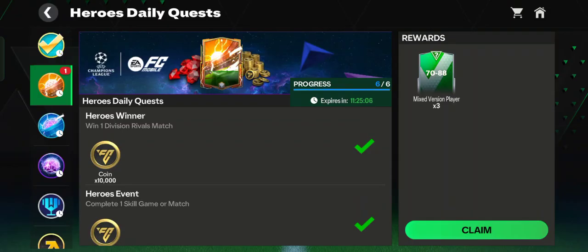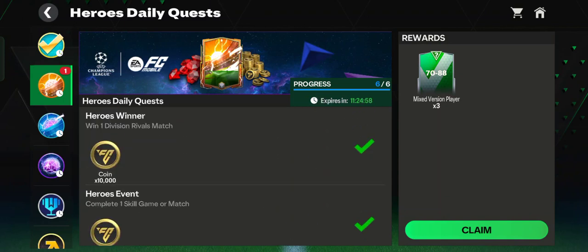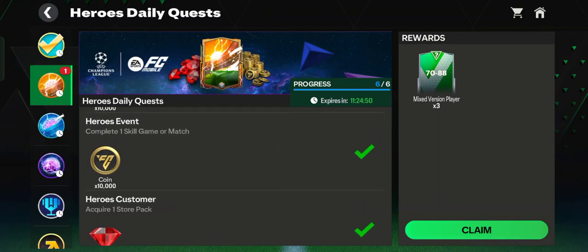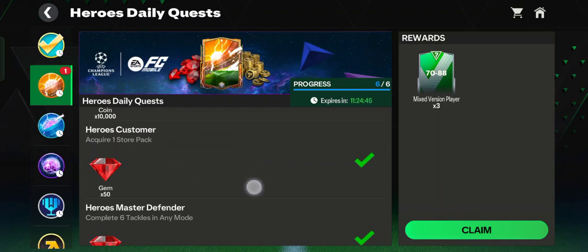This is the Heroes daily quest. All you have to do is complete six tasks. The first task is Heroes Winner — win one Division Rivals match, very easy, 10,000 coins. Heroes Event — complete one skill game or match, you can try in the Heroes Academy for 10,000 coins. Heroes Customer — acquire one store pack.